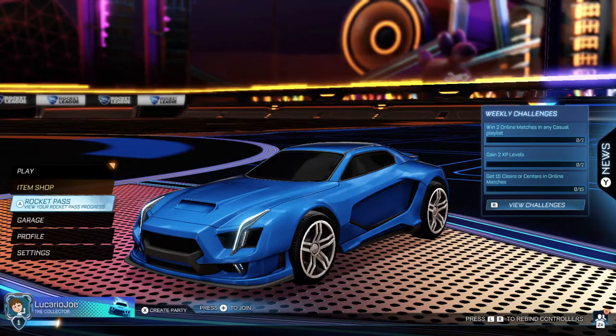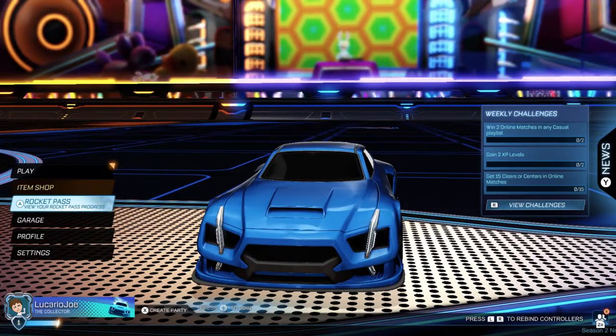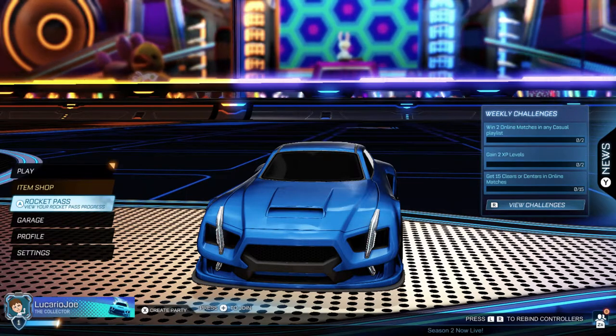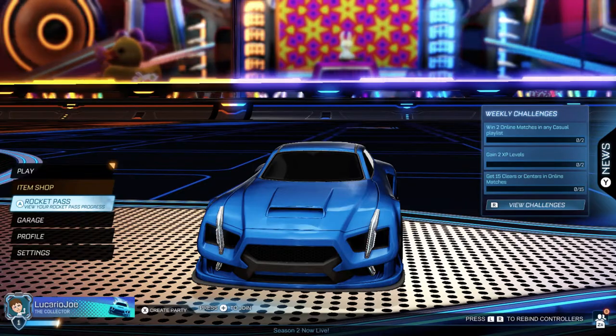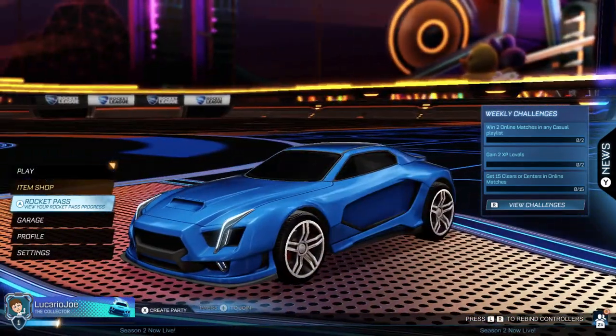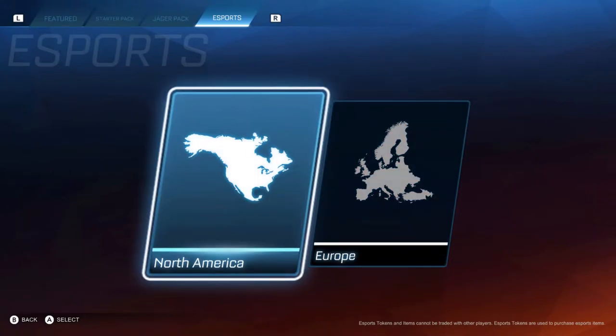You can see on the new map — Neon Fields — that Bucky Sugo is on the decks in the background, and all of the eggs are raving with glow rods and giant inflatable rubber ducks. I'm looking forward to playing on this map. Now I also want to have a look at the new eSports decals, because some of these look so good. I'm only going to be showing the new ones.